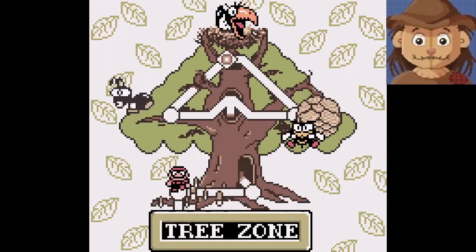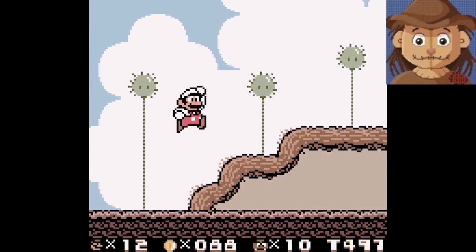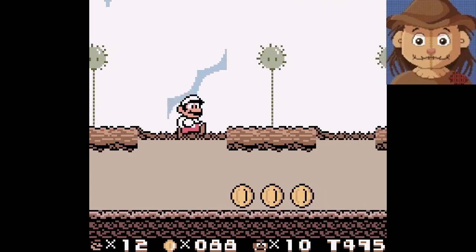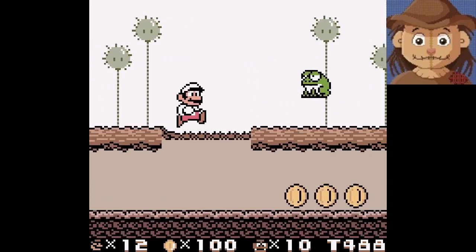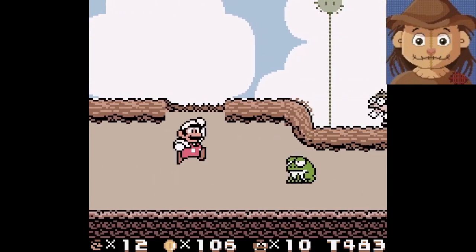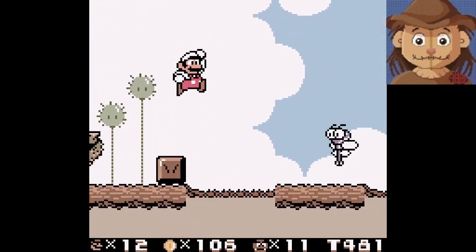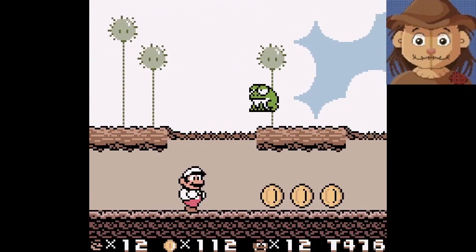Let's go to our first zone — the tree zone. Here we go, tree land. Oh my god, look at all these coins. I love this level too. The design of making it run in and out of the roots of a tree is really cool. I almost hit that guy — luckily I shot a fireball just in time.